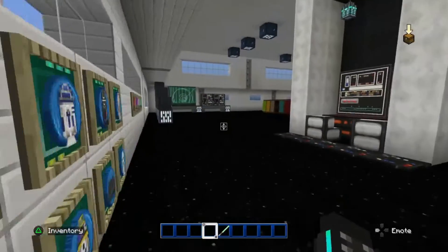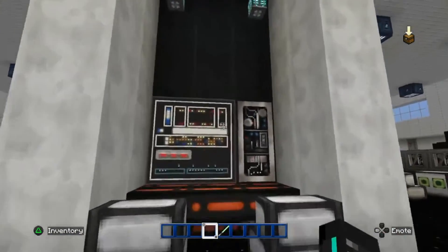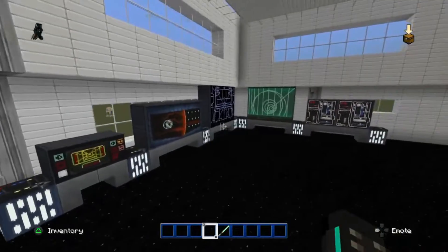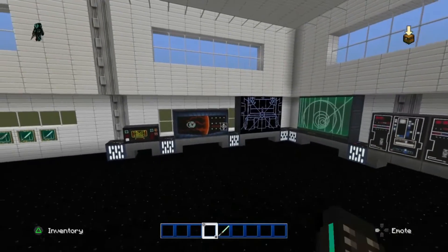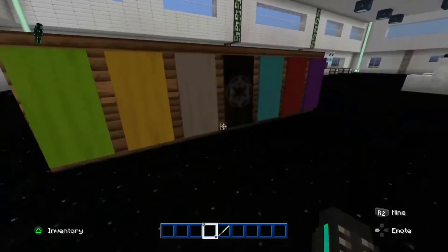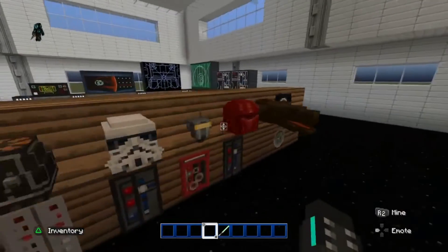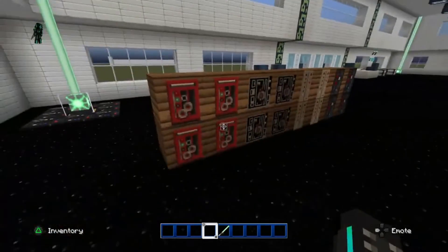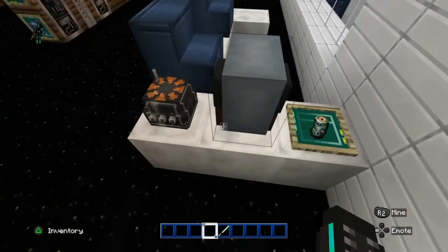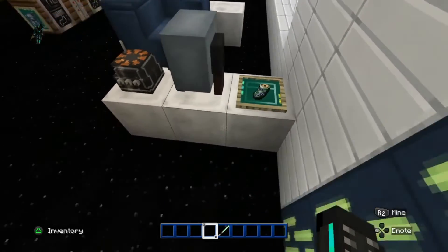There might be droids or robots. This is a little gaming area and the TV section — this is a Star Wars pack so that might be why it looks a bit different. All these heads over here represent buying different parts for droids: the body, the head, and the arm.